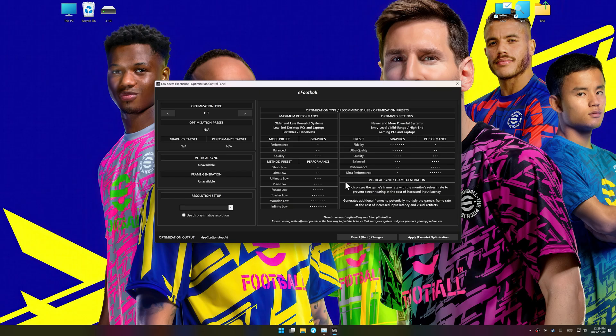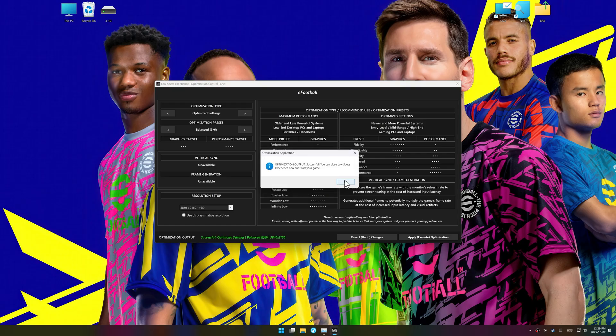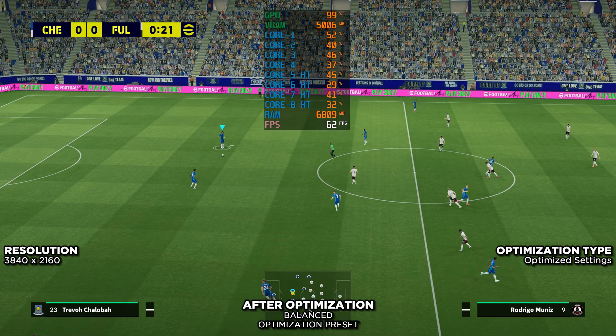Press OK and the optimization control panel will load. Choose optimized PC settings, select your optimization preset and set the in-game resolution. I recommend testing the available optimization presets to see what works best for you and your system, as the expectations and needs vary drastically between PC gamers. Once done, click apply optimization, close Low Specs Experience and start your game. And don't worry — if you don't like the changes made by Low Specs Experience, you can easily undo everything with the revert changes option.